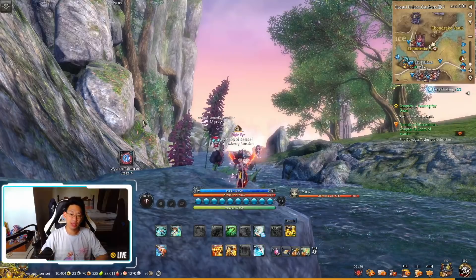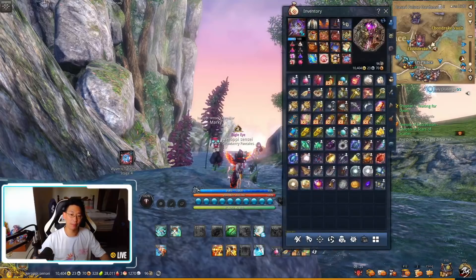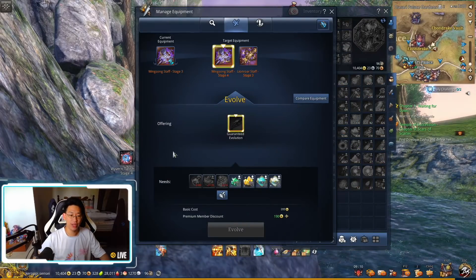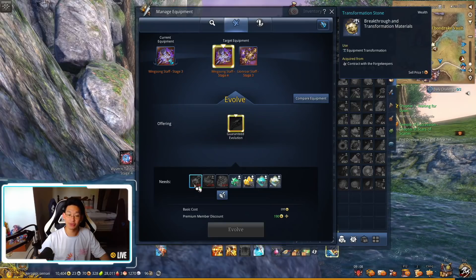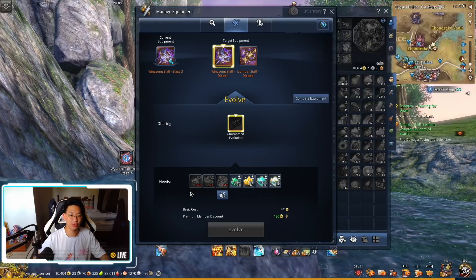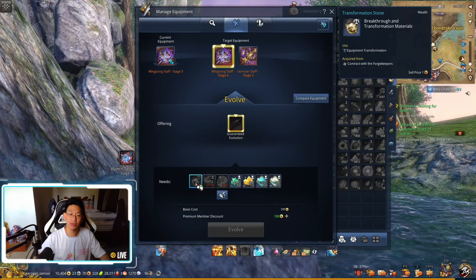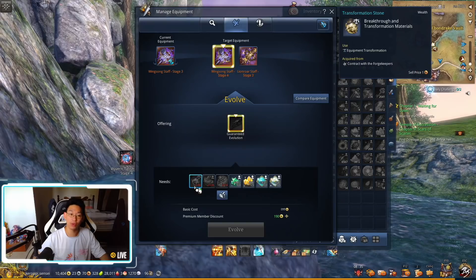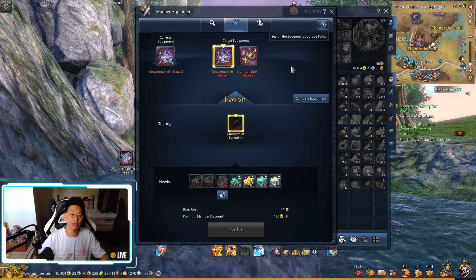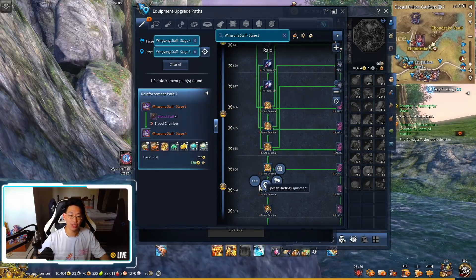Hello everyone, today we're going to be addressing the elephant in the room, which is our weapon upgrade costs. You can see here that there's currently a problem with the transformation stones. From Wing Song stage 3 to stage 4, it costs 40 transformation stones, which is actually a little bit more expensive than before - the old cost was 30, so there was a cost increase.